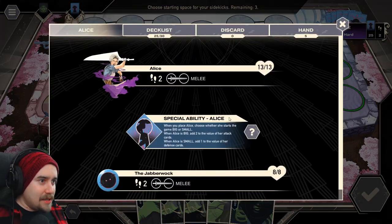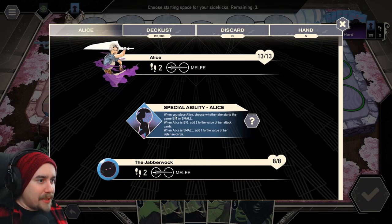Alice can move up to two movements, she's melee, and she's got 13 health. Her special ability: when you play Alice, choose whether she starts big or small. When big, add two to the value of her attack cards; when small, add one to the value of her defense cards. She also has the Jabberwock, which has eight HP and two movements, and is also melee. Hand size is five and she has about 30 cards total.